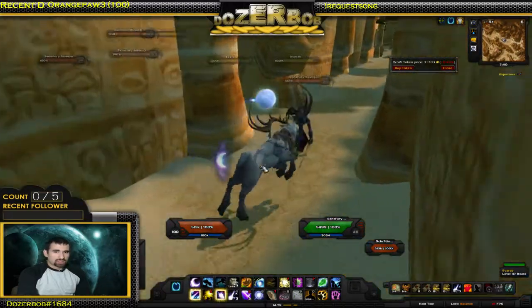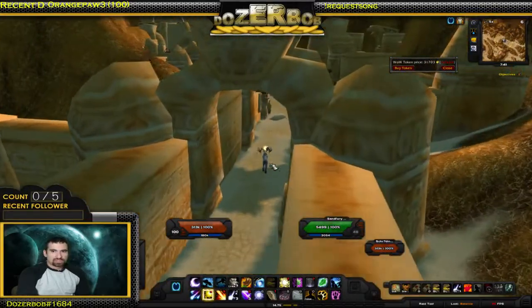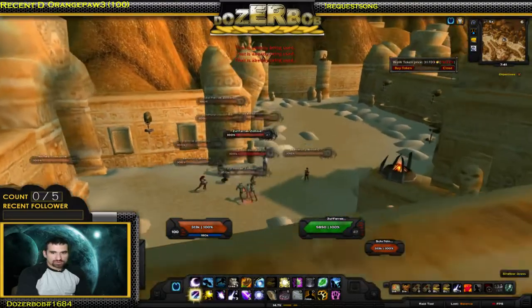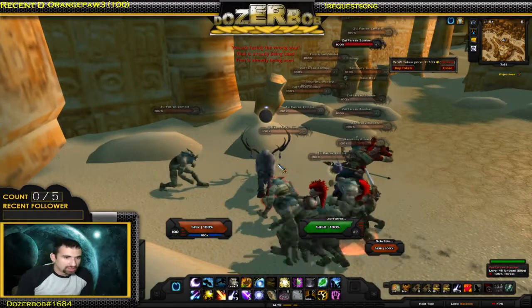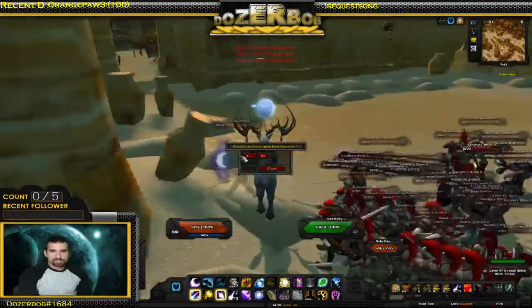I don't think the bugs actually drop anything but don't quote me on that. You just get these guys and you see a bunch of groups right behind you. I would preferably loot these graves. I need to reload my UI because my Loot Appraiser add-on isn't showing up, and I'll show you what the Loot Appraiser shows you.